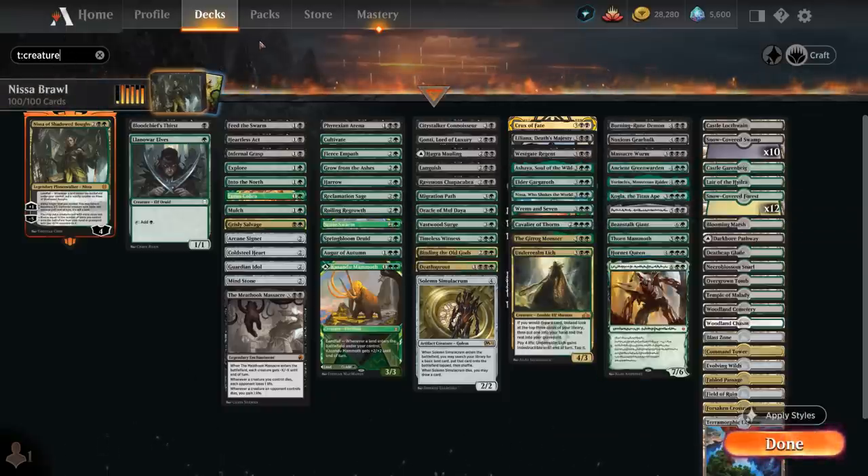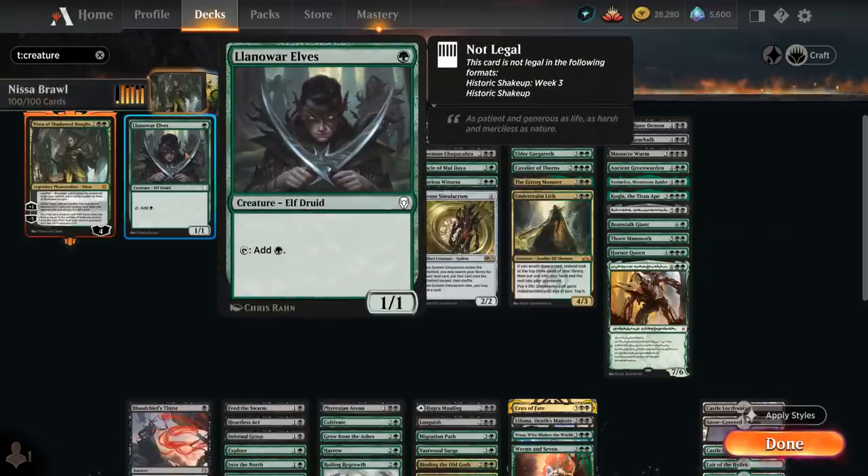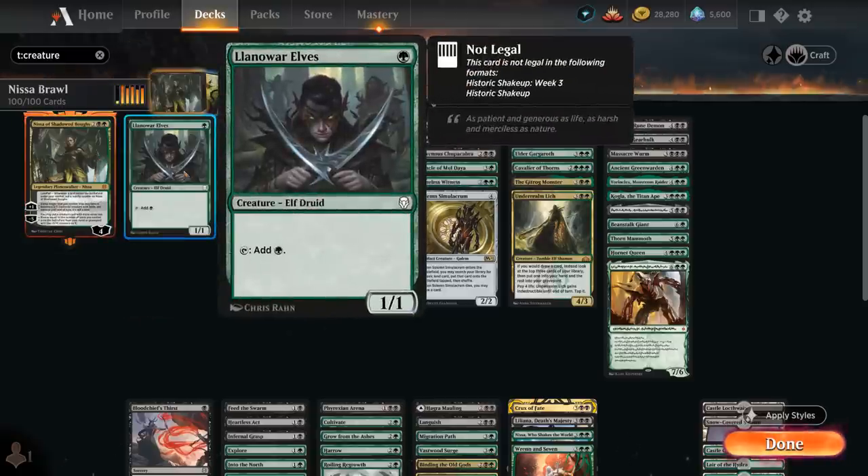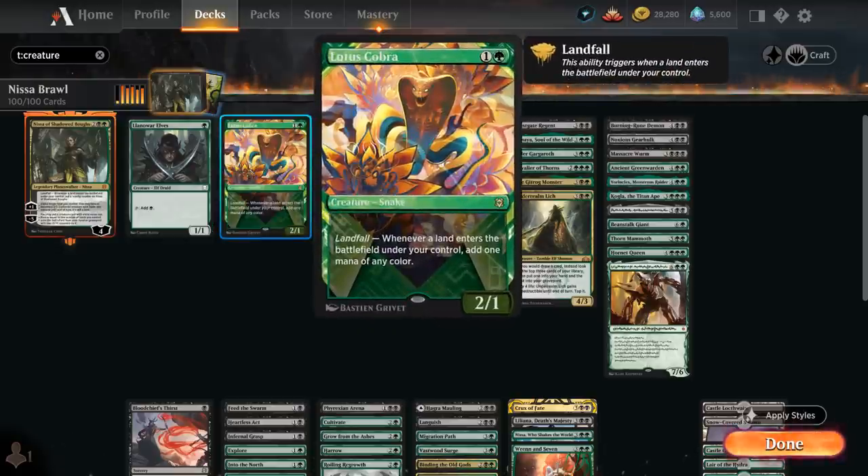Let's take a look at those creatures. Starting out at 1 mana with Llanowar Elves for acceleration — even though it doesn't put an extra land in play, which is more synergistic with Nissa, it's still a great way to potentially cast some of our 3 and 4 mana ramp spells ahead of schedule. Then at 2 mana there's Lotus Cobra with Landfall, producing 1 mana of any color, which is also quite synergistic with the other ramp cards in the deck.